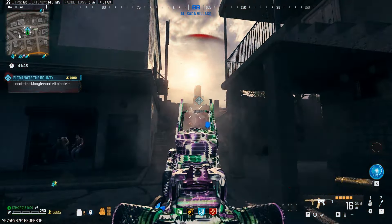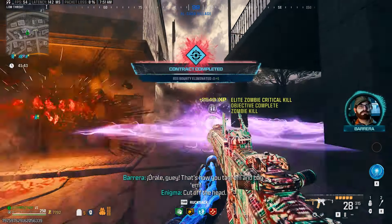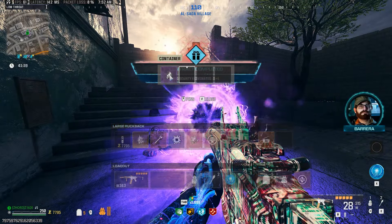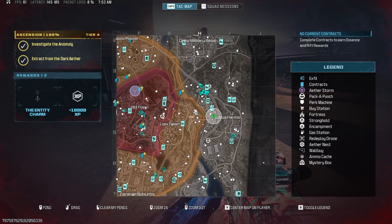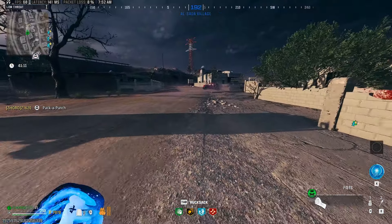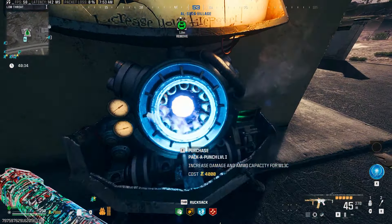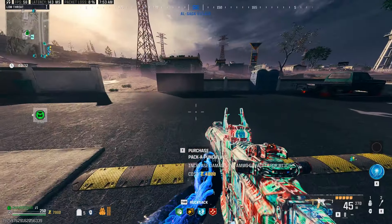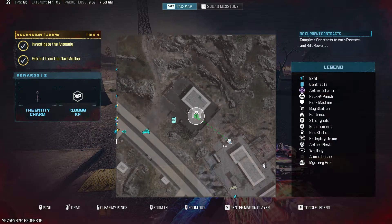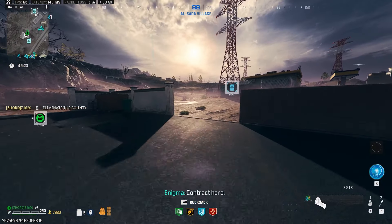We dished out damage to our first bounty contract inside tier one. You do have 45 rounds in the biggest magazine, so stick through the video to see how it performs later on with Mags of Holding. Seeing it do incredibly well with the Season 6 buff, it was time to visit the Pack-a-Punch machine. Melee it, wait for the center to turn green, then use your Pack-a-Punch crystal — or use the machine itself to keep your camo on the weapon for the rest of the run.